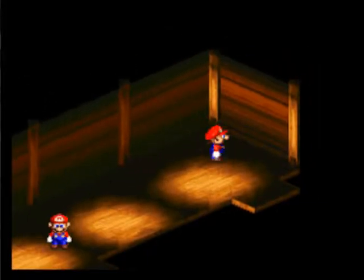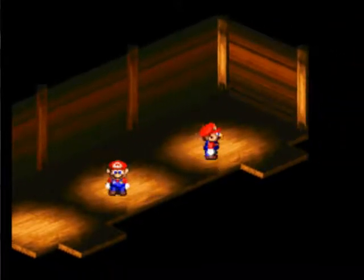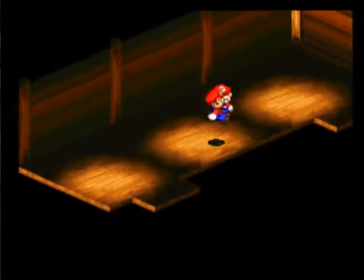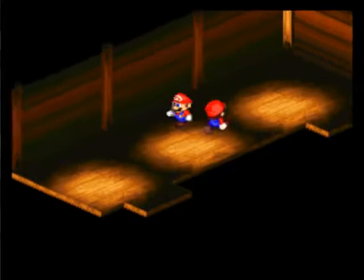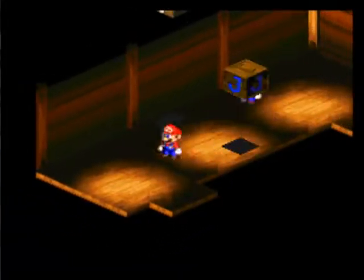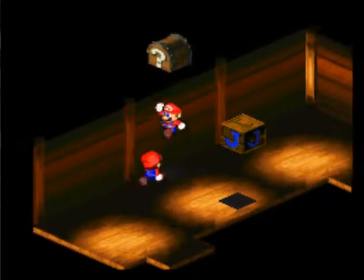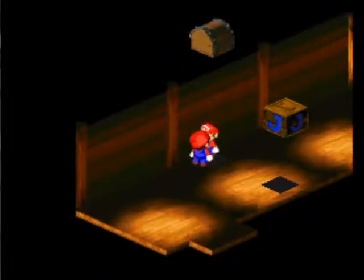The only hidden treasure chest in the ship is in this room. And you see I have a doppelganger here. Sometimes he jumps with you — I think it's when you're looking away and not moving. Otherwise he just stays still. If you jump around enough, you'll find it and you can see the hidden treasure chest right there.